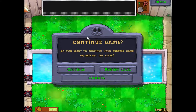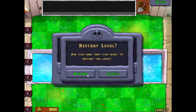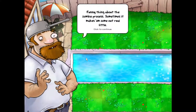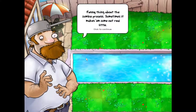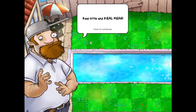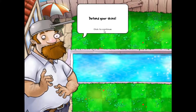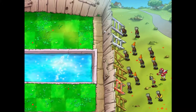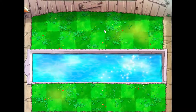Continue game — let's just restart the level. Yeah, we didn't do anything. Funny thing about the zombie process: sometimes it makes them come out really little and really mean. Okay, defend your shins — wait, what? Oh wow, okay, there — they're small.